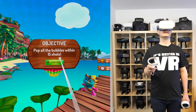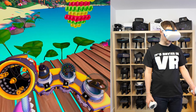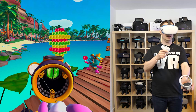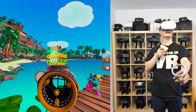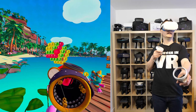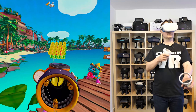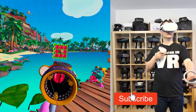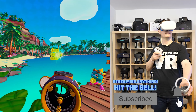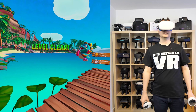Pop all the bubbles with 15 shots. Let's go — red, yellow, red, red, green... Level clear! That worked out pretty well.